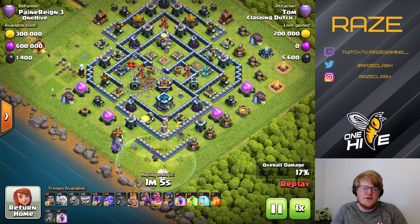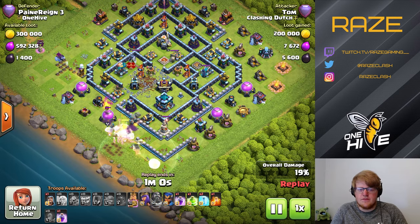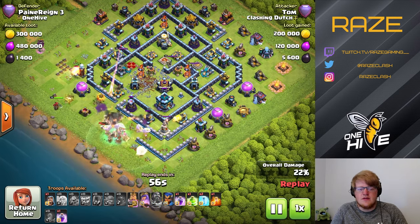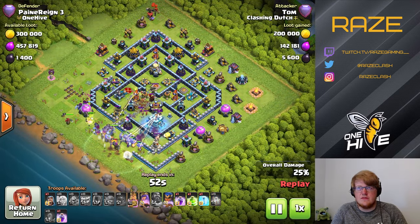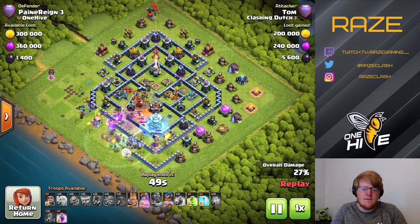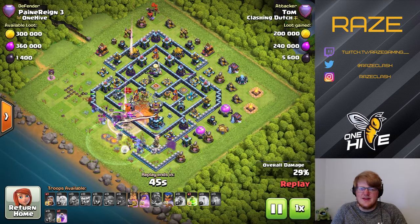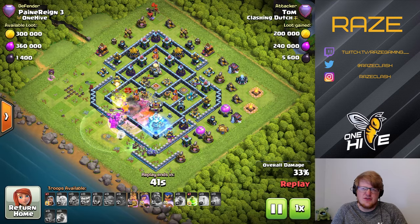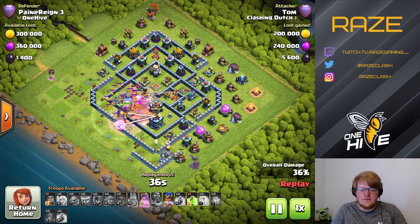With this kind of attack I prefer the siege barracks with two witches and a yeti — I think that's what fits in there — because then the witches are able to tank a little bit more than just having two yetis in there. So with the quake into the middle, he's got pretty much everything in the middle except for the bottom side.